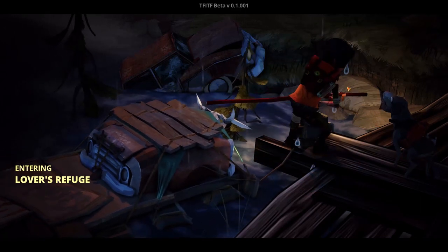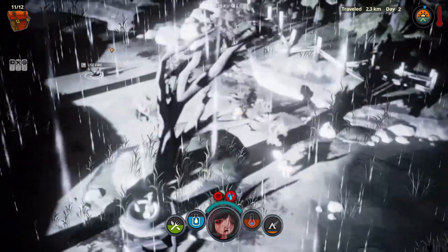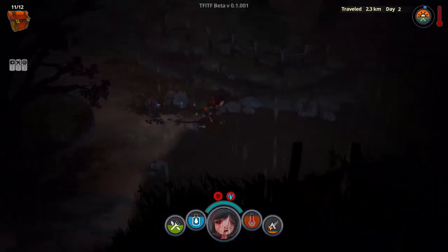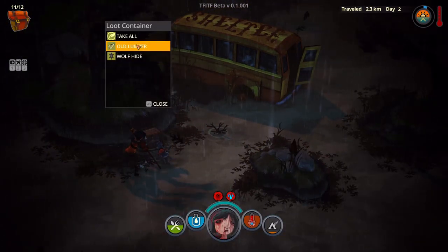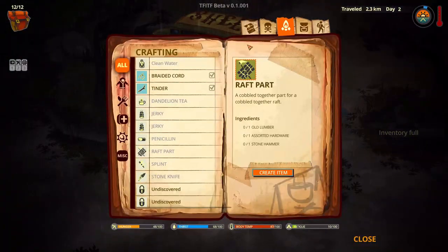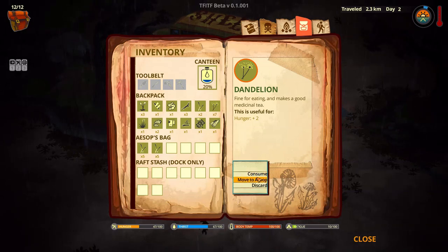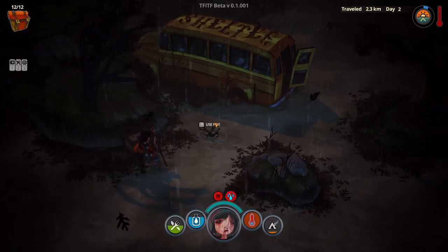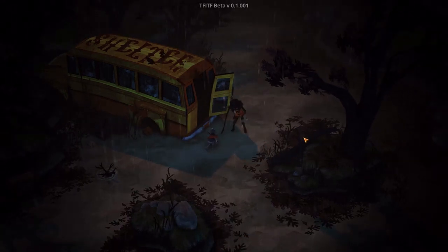At least I was able to use a bus as shelter before — hopefully that will also be the case here. We can use the fire, but I think that's lower priority. We really need to sleep because our fatigue is almost at zero. We found a box — our inventory is full. Wolf hide, let's check Aesop real quick, he can grab some of our stuff. Let's sleep — six hours should be enough. Hopefully the rain will be gone by then and we'll be fully rested.